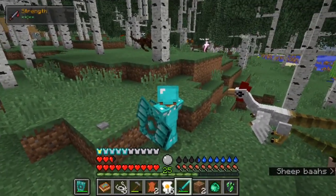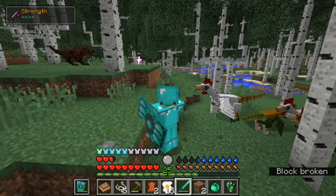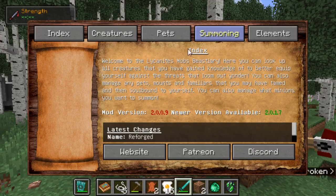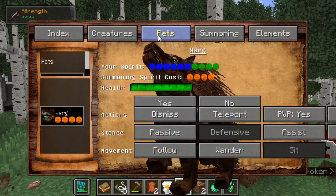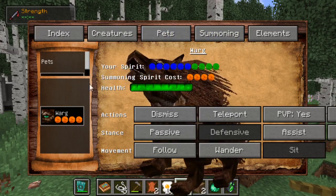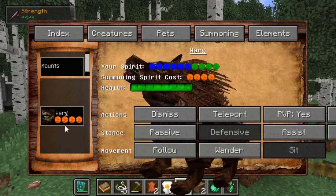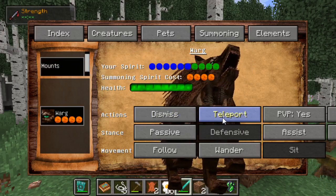And if you are exploring around and you do want to find your pet, all you have to do is go to Pets, Mount. Actually, then my walk is here now — teleport, and he instantly appears in front of you.